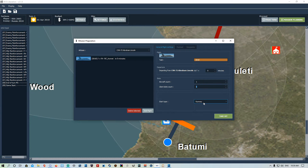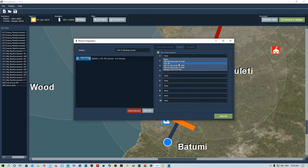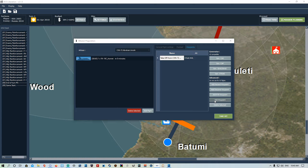For start type you can choose runway, hot start, cold start, or in flight. We're going to go cold start. Then there's payload - we're not going to worry about that because we can change it anyway. Moving to waypoints: the takeoff waypoint gets generated automatically, and now we're going to add a waypoint.